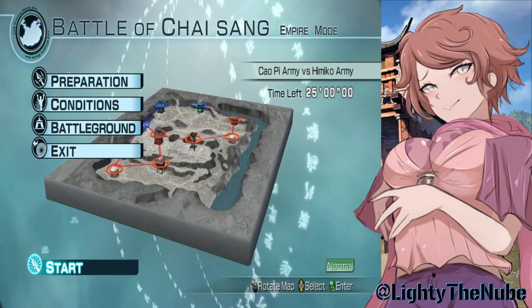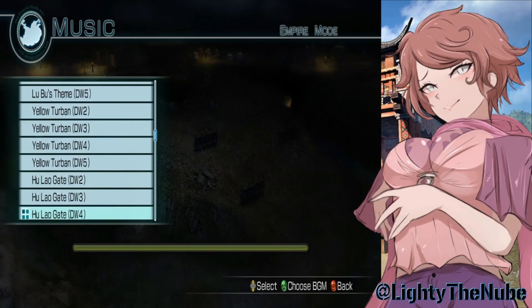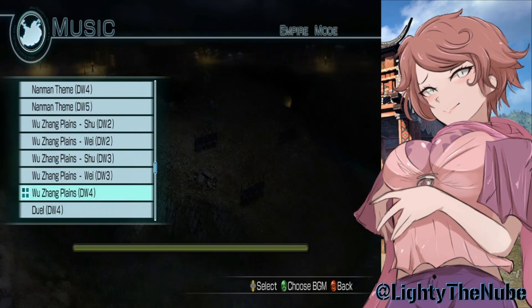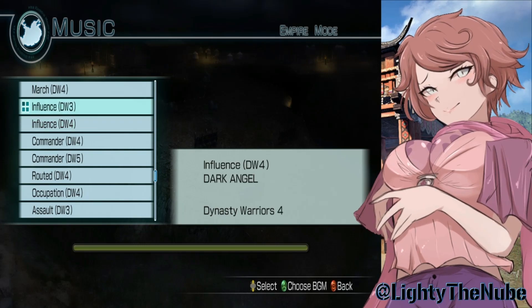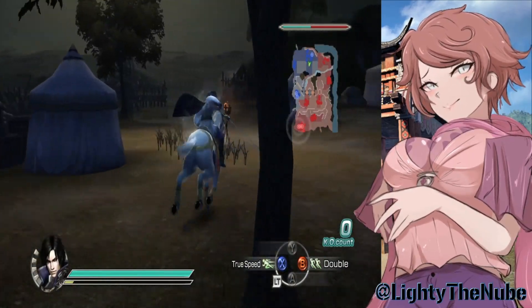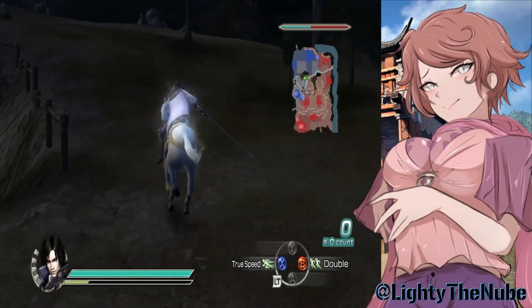I just upgraded Zhou Tai's weapon a little bit — I'm two levels away from getting the infinite renbu, so maybe I'll save a slot for him too if we ever do a Cao Pi Evolution of the Warrior. Another cool thing: you can use the current BGMs from DW6 and also all the old ones, which I really like. It's not that way in Dynasty Warriors 8 Empires — that's actually limited for some reason. We'll do Dark Angel. I'm probably not gonna edit any music; I kind of want to just play the original soundtrack.